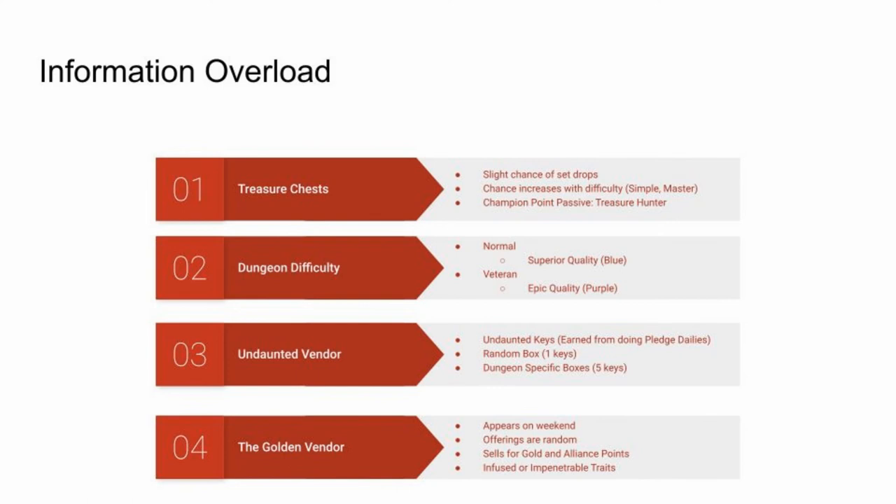The UESP list will identify which vendor offers boxes for the sets you are interested in. Fourth, the golden vendor appears on the weekend. Offerings are random except during Midyear Mayhem. He sells items for gold and alliance points. If you buy with gold, the trait will be infused; if you buy with alliance points, the trait will be impenetrable.